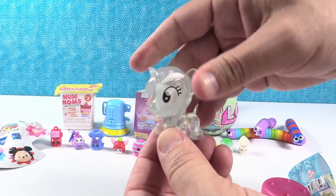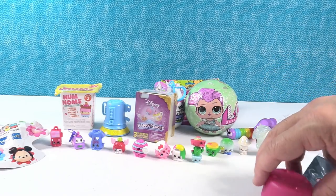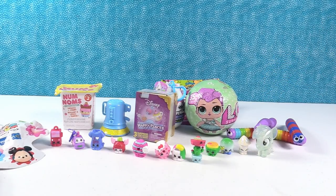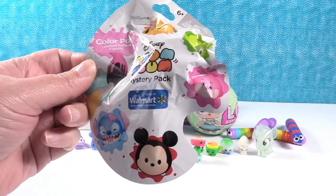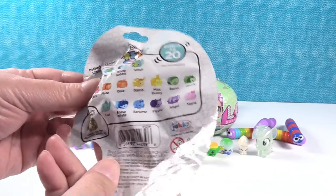Applejack comes in a pose like that in one of the blind bag sets. Lyra can stand there by the fireworks. I'm going to open the Disney Tsum Tsum Color Pop. These are limited edition figures that were only available at Walmart.